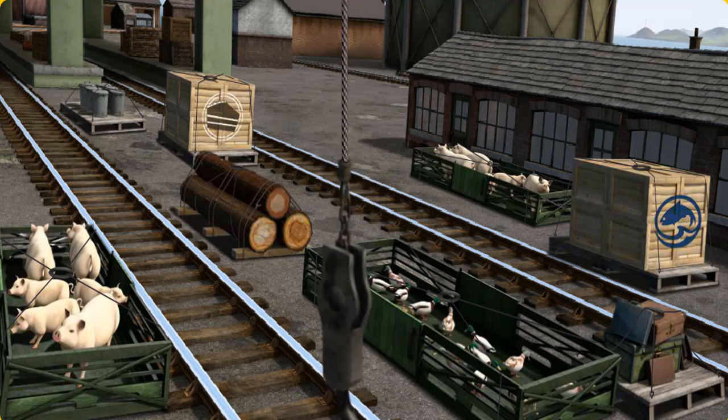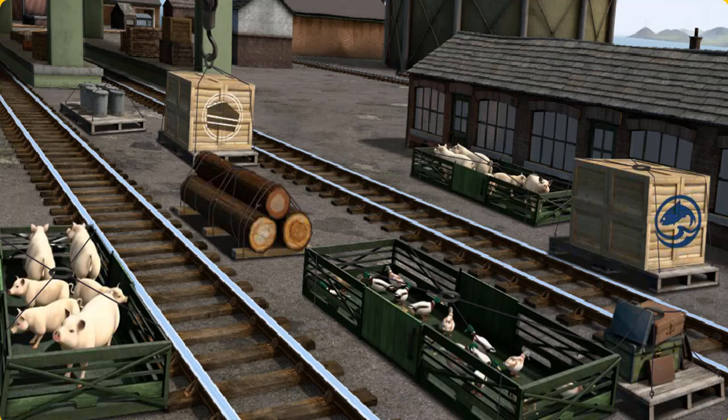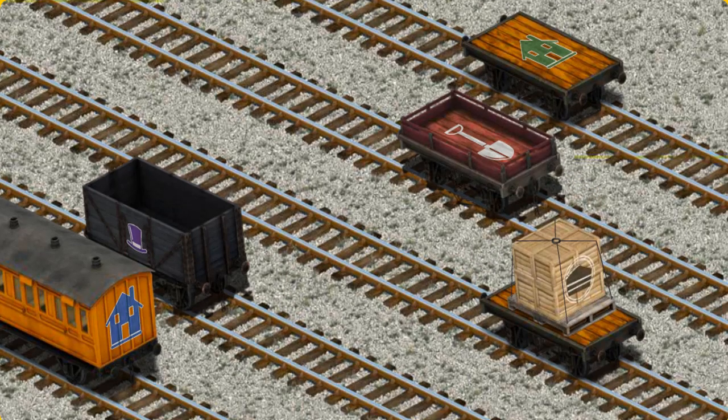Show Cranky where the crates of cake are. That's it! Let's lift and load. Now the cargo must be loaded. Show Cranky where the orange flatbed with the picture of a red clock is. There you go.